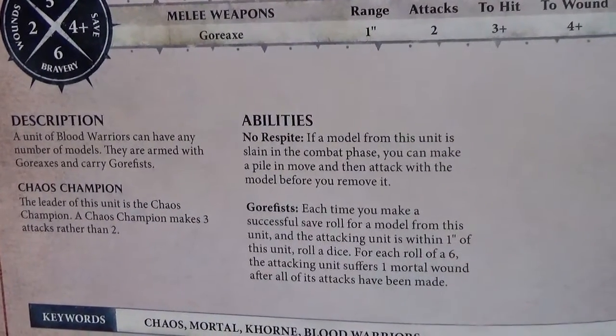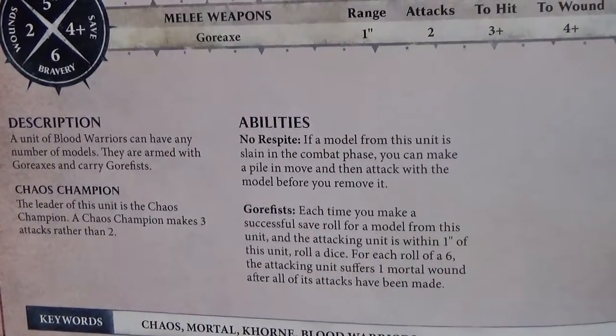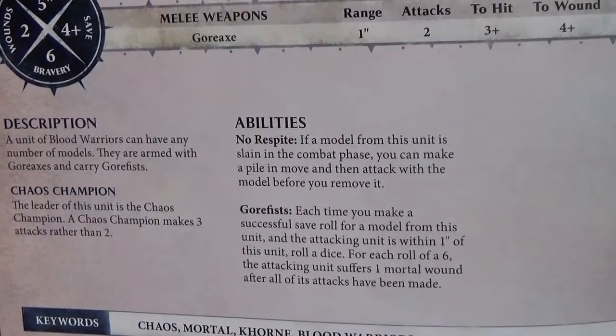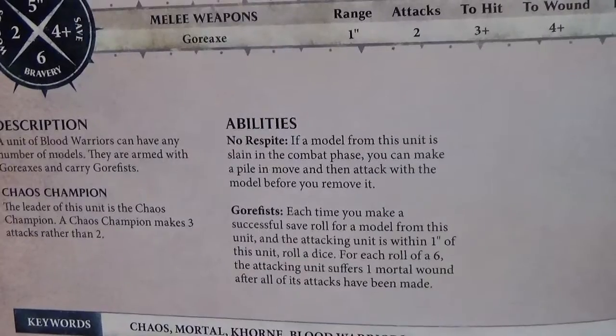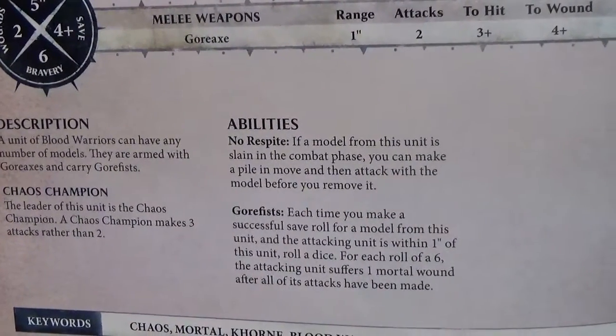No Respite — Gore Fists: each time you make a successful save roll for a model from this unit and the attacking unit is within one inch, roll a dice. For each roll of a six, the attacking unit suffers one mortal wound after all of its attacks have been made. That might be able to take these guys out — you cannot save against a mortal wound.